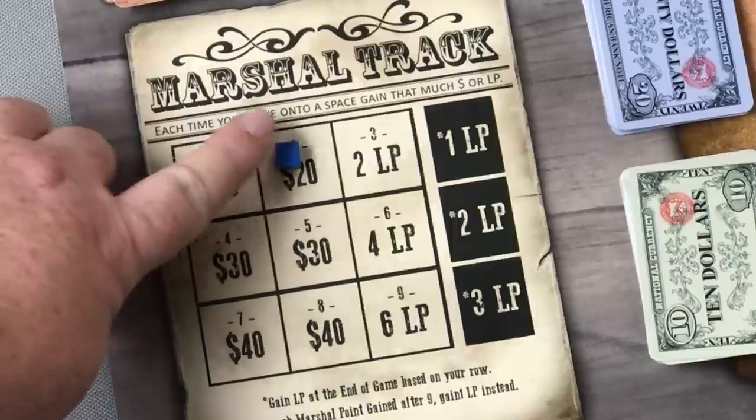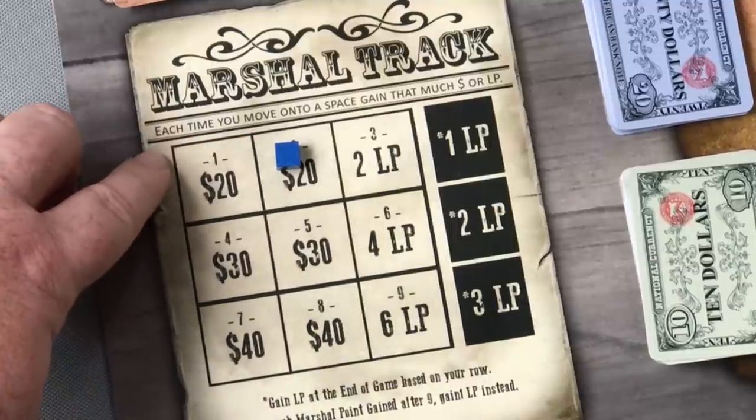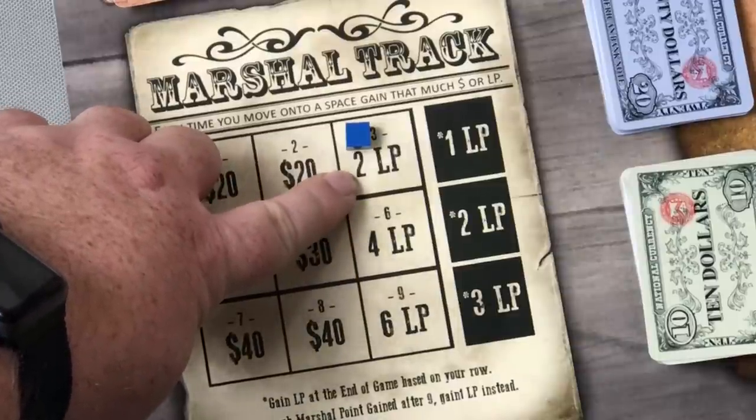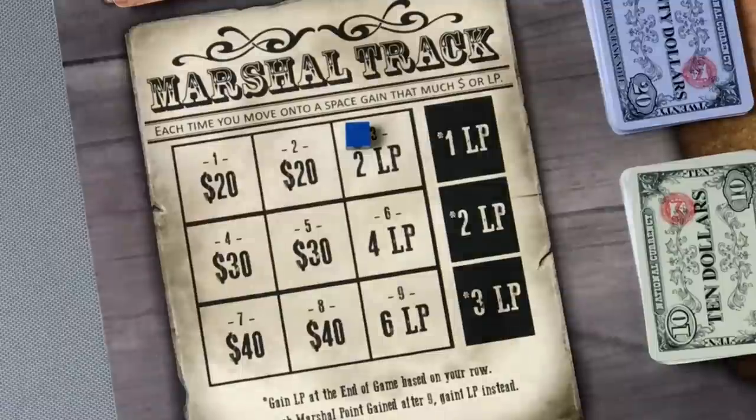As he gains more marshal points, he simply climbs the track — earning another $20 in space two, and moving up to space three immediately earns him two LP. The LP listed on the track is LP that will be earned at the end of the game based on where that particular player finishes on the marshal track.